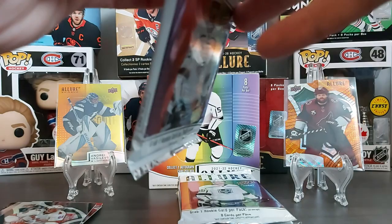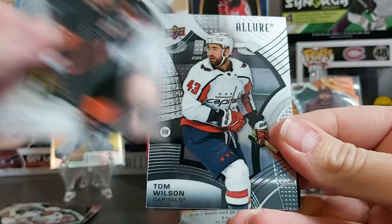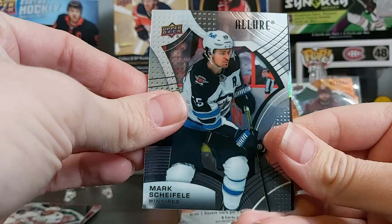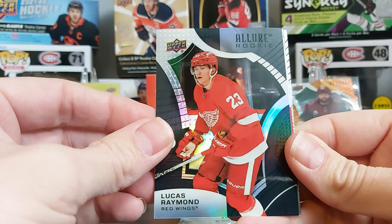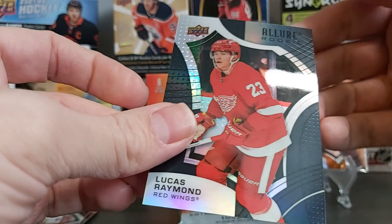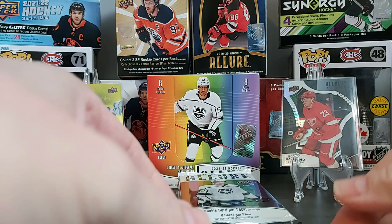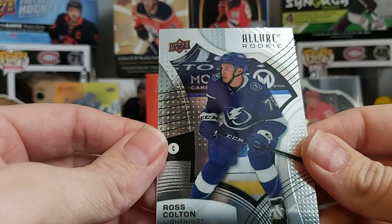Fifth pack — so far nothing too fancy. Claude Giroux, no longer with Philly; Tom Wilson, Brayden Point, Mark Scheifele. Also a Stickish insert. Josh Morrissey staying with the Jets. Lucas Raymond rookie card — and this is a black rainbow of Lucas Raymond, which is a really nice one. Then we have the Bread Basket, Sergei Bobrovsky, and our regular rookie is Ross Colton.